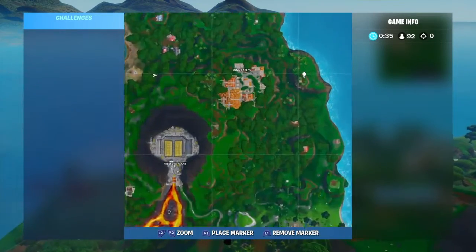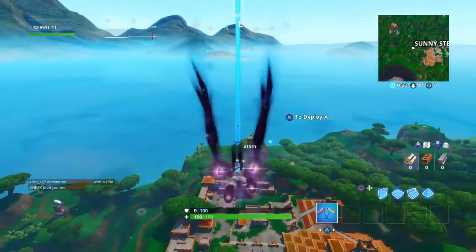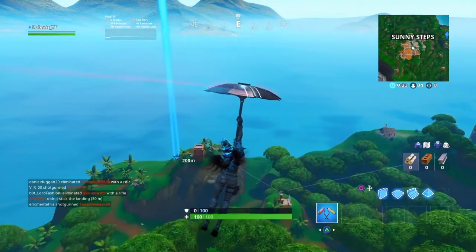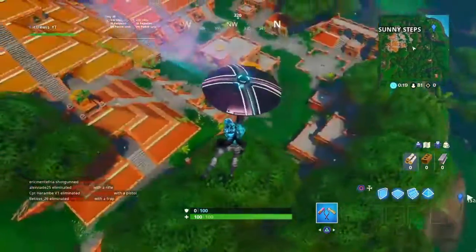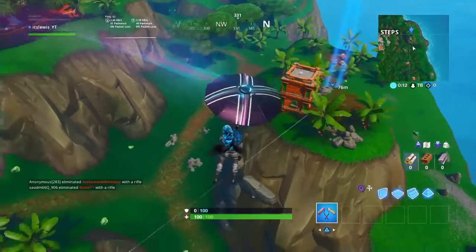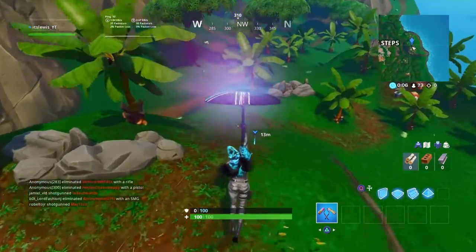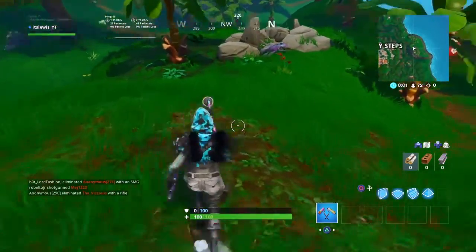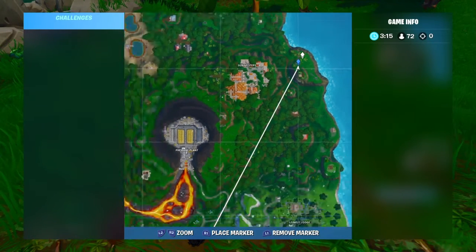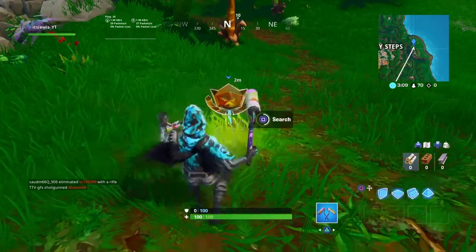The next battle star is next to Sunny Steps. I'm going to be uploading battle star or challenge guide videos every Thursday when the challenges come out — so if you want to see that, let me know in the comments. You want to land right here where the minimap location is, walk down this path, and it's just there on that mountain next to Sunny Steps.